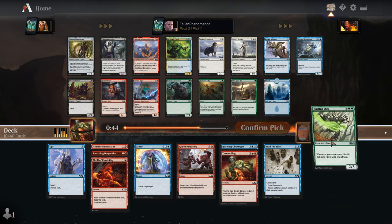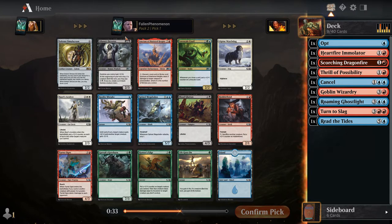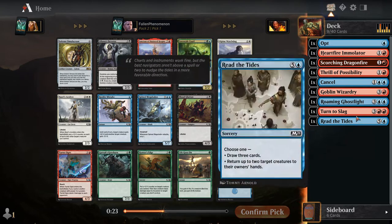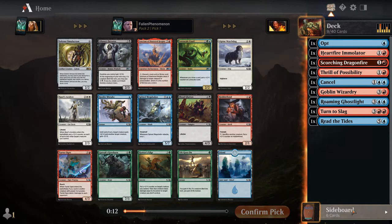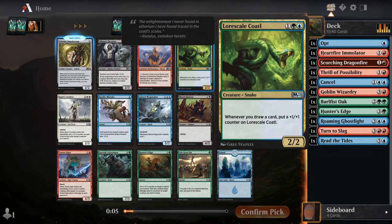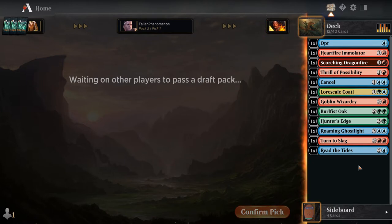Let's look at pack two. Solemn Simulacrum — can't hate that card, it's got value written all over it. Devotee — we're not in black. The Sanctum is meh. Coadle now, that might be a reason to play green. The blue we have is really only holding us by a Ghostlight, so maybe we could take it. I don't see anything else other than Hunter's Edge driving us into green. The question is do we take Simulacrum or Coadle — I'm going to take the Coadle, kind of hedge a little bit. Simulacrum's great but there's a good chance we might jump ship into green, maybe splash blue.